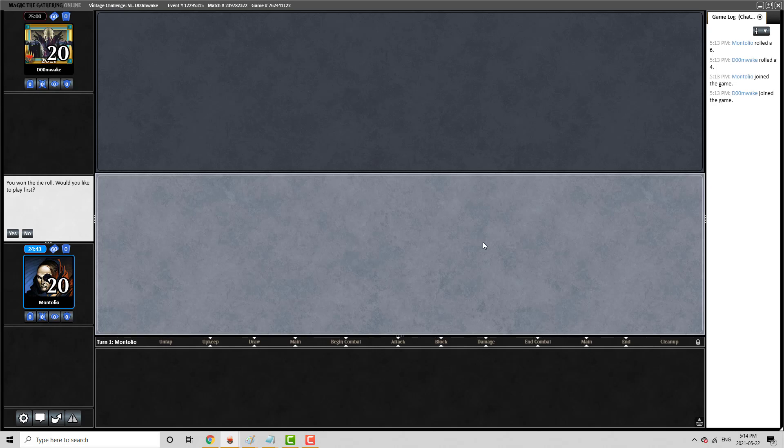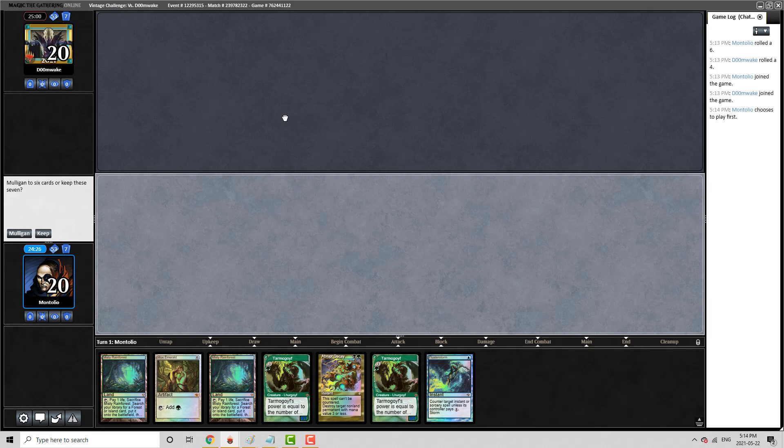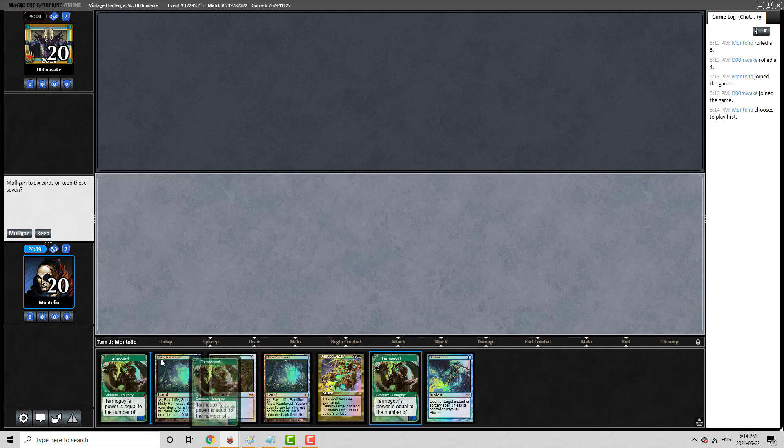Hey everybody, here we are in Round 6 of the Vintage Challenge. We are playing against Doomwake. I've seen Doomwake the other day playing combo shops, so I would expect them to be on that. Or they would be playing Ravagers — I know they tend to audible towards that. So we won the die roll, and I think this is a fairly reasonable matchup for us, but not great either.